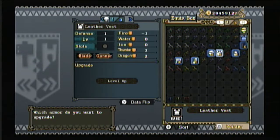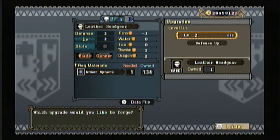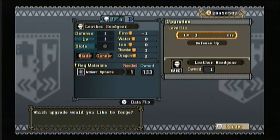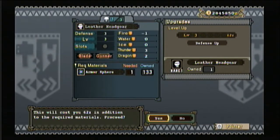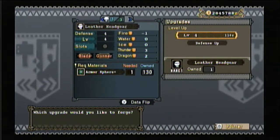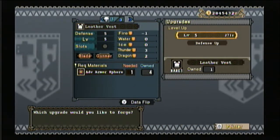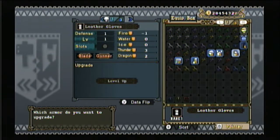I usually put all armor together and all weapons together in a row, but this is a newer account so I haven't organized it yet. I'm going to level up every piece of armor to level four because you need special materials to upgrade past level five. Upgrading your armor lets you take more hits — more defense.